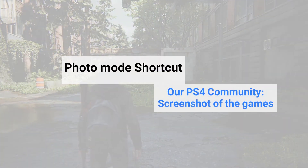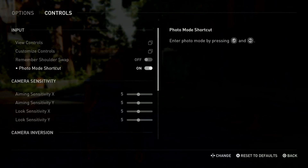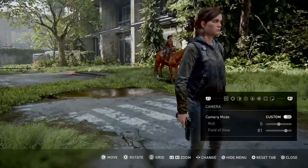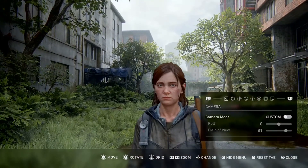There is another option called Photo Mode Shortcut. You can use this to access Photo Mode very quickly in-game by pressing L3 and R3 at the same time. From there you can change everything and capture photos in-game — I will teach you how to use that in another video.